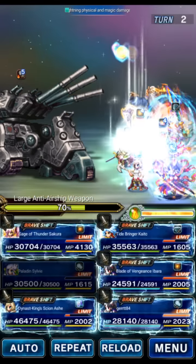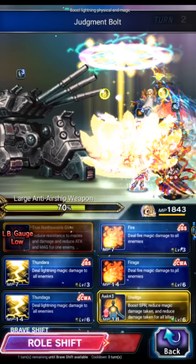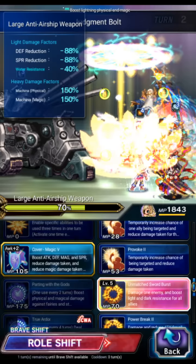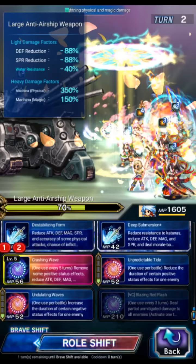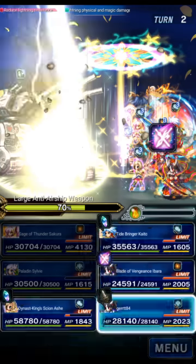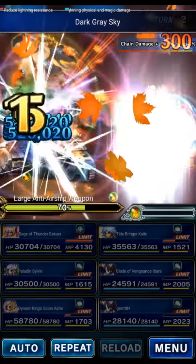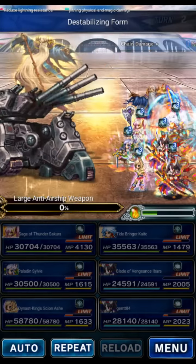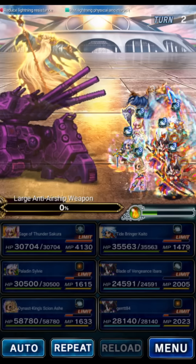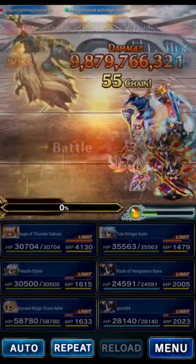Let's have Sakura put up that thunder field, then have Ash go back to base form so we auto-cover. On the next fight we'll triple Bolting, have triple Bolting from Kaito, and do the shifted LB of the Ibarras — this should be the end of the first boss. Big damage! First boss handled in two turns out of our 20 allowed. Let's go to the next fight.